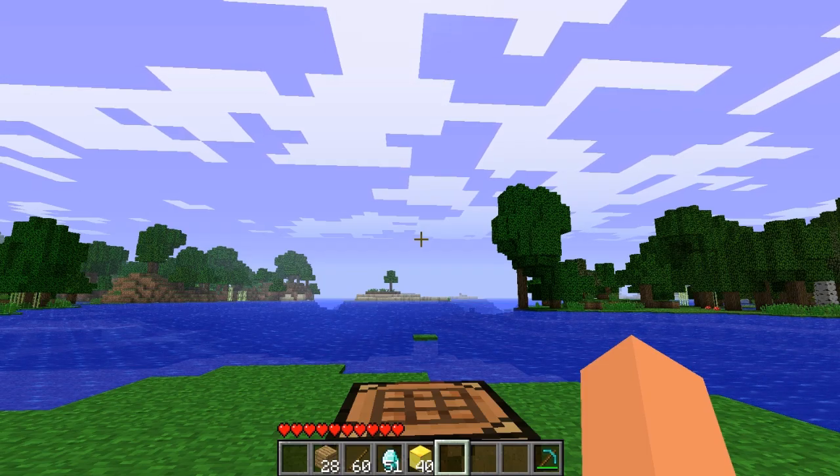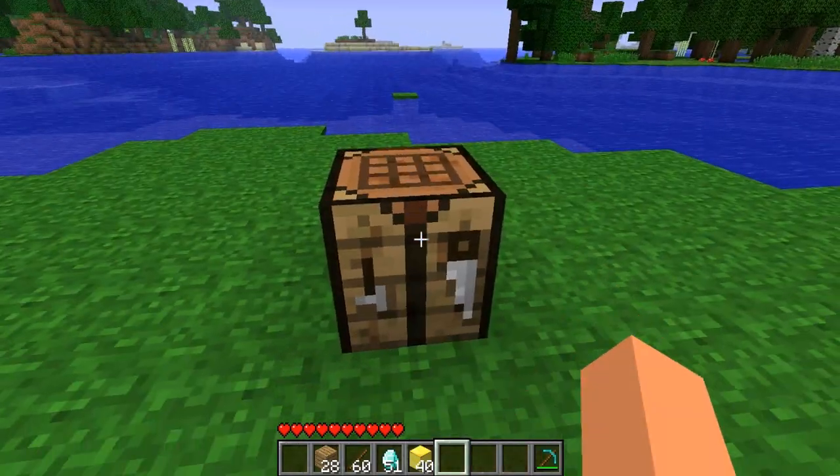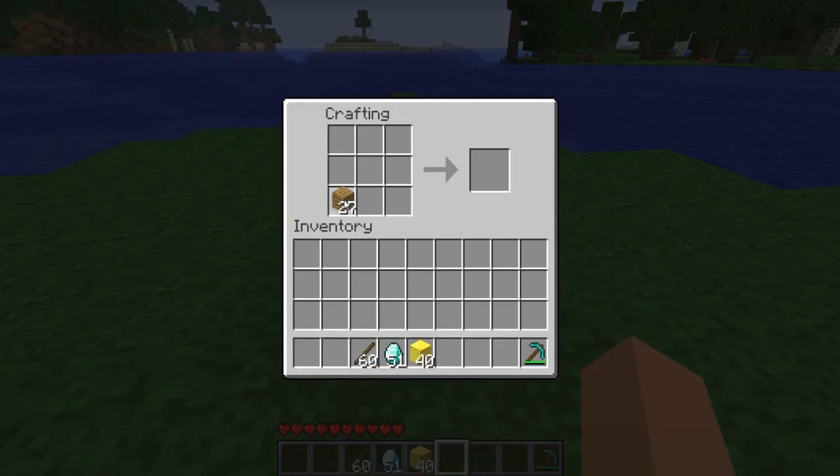Hey guys, it's Palmer. Welcome to the next episode of Mods Minecraft. Hey, I'm Mark. If you call it Yellow Submarine. With this mod, you can craft a Yellow Submarine and a Snorkel.